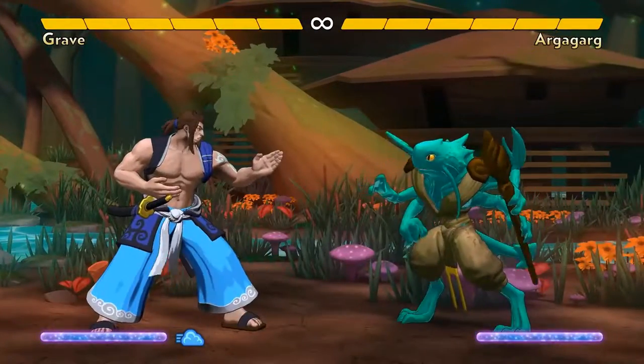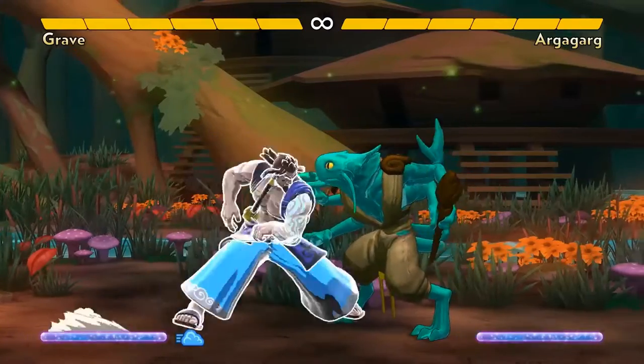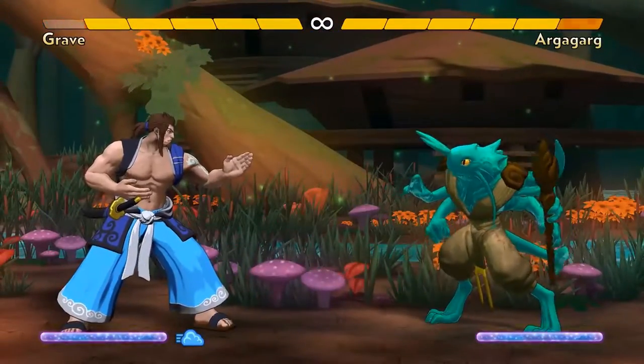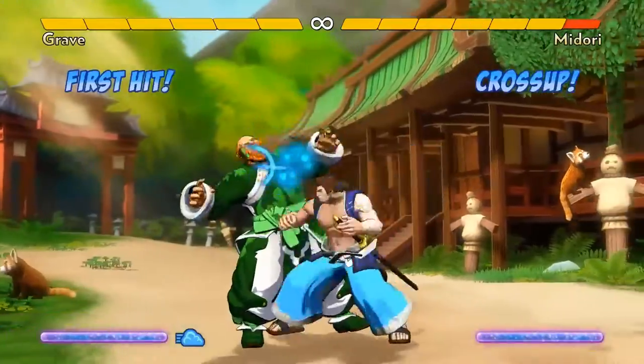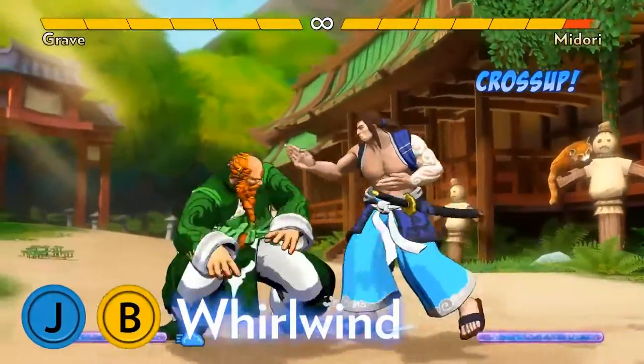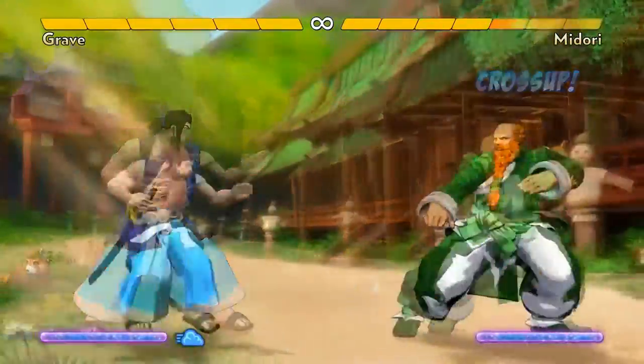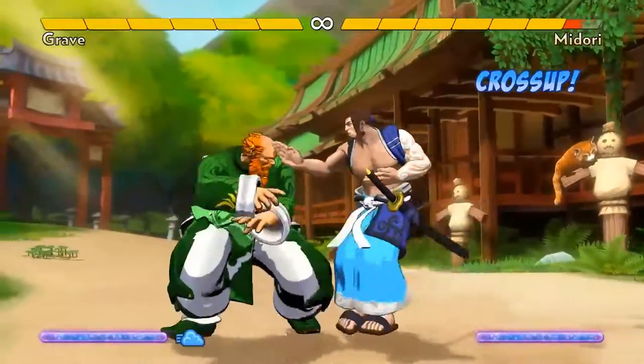The red symbol means your opponent will recover first. A blue one means you'll recover first. And the bigger the red symbol, the more time your opponent has to hit you back. Grave's jump A can cross up and lead to a combo. His jumping B can also cross up, and it knocks the opponent down on hit. It has a large horizontal hitbox, so it's great for coming down on top of an opponent.